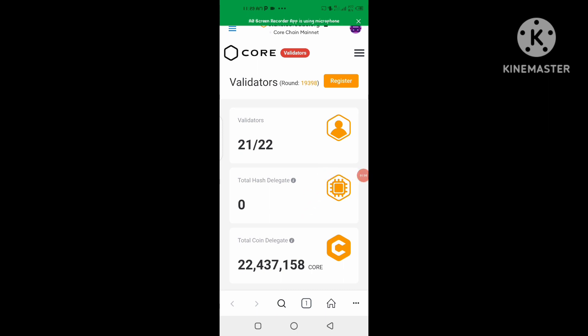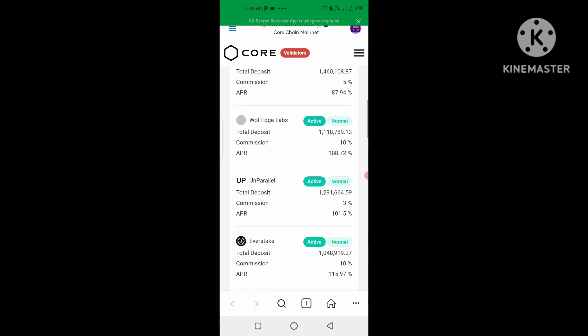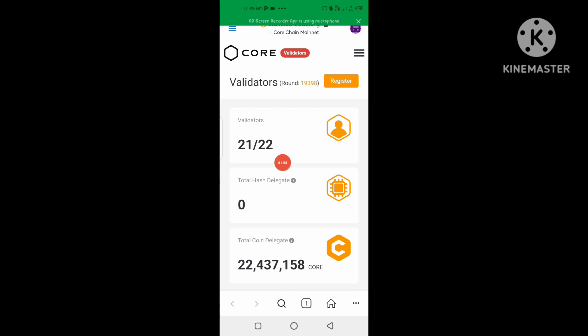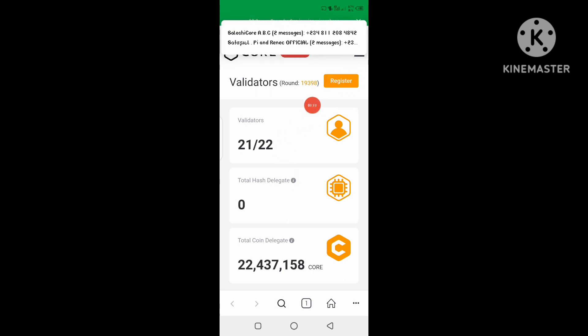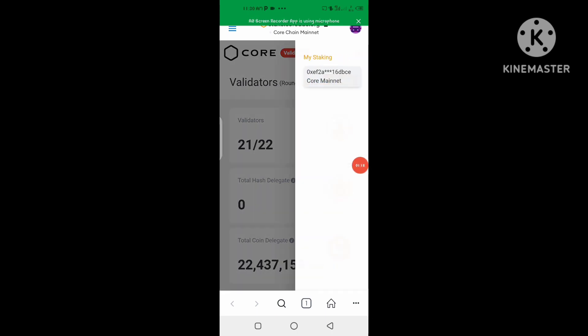Once you come to this place, you can see the validators and their current APR. What you're going to do here is click on these three lines. It's going to ask you to connect your wallet if it's not connected. Click on it to connect your wallet, then click on 'My Staking.'